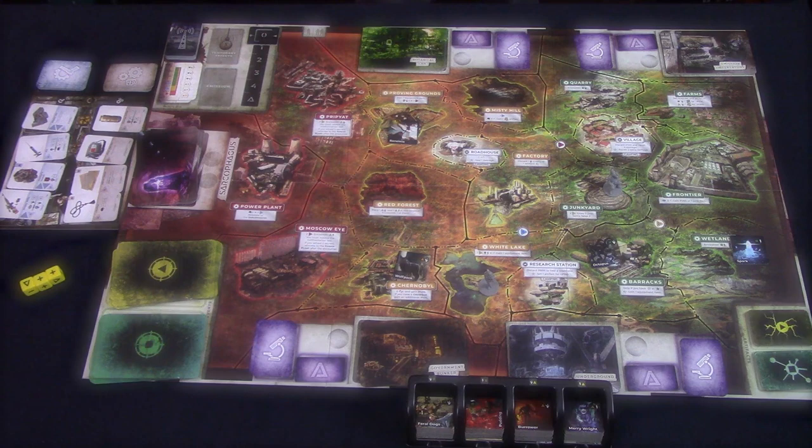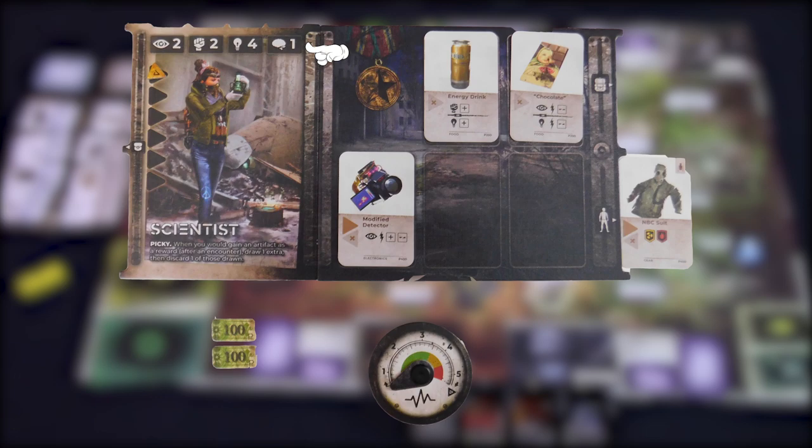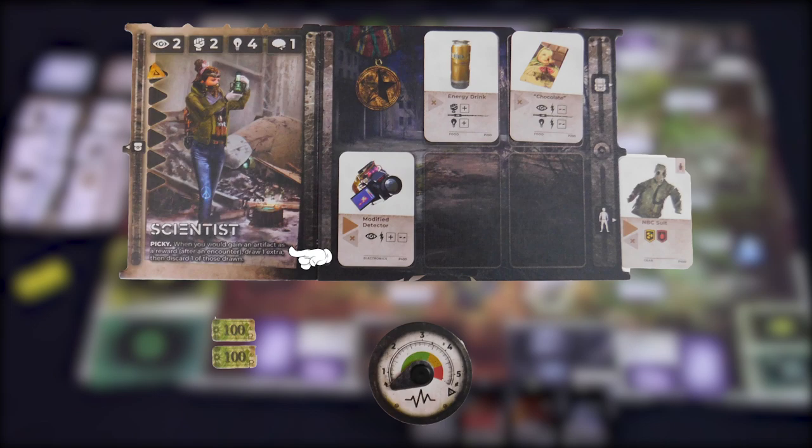Each player will be dealt two character boards and picks which one they want to play. The back of the character board shows you where to put the initial threat tokens, how much damage the character starts with, how much money they start with, where your reputation starts, and where the character themselves start. Flip over the board and place your initial damage on it. The front side of your character board shows your stats, how much damage the character can take, and their special ability. Each player will also be given a backpack board, a fatigue dial, four starting cards for their character, and a reputation marker. The starting player is given the Voice of Zona — if there's ever a decision to be made, whoever holds this will make the decision.